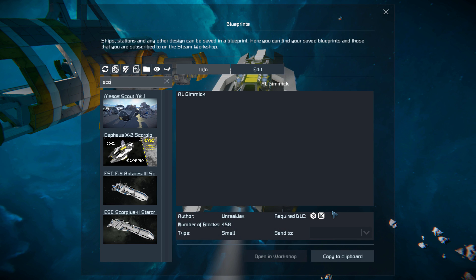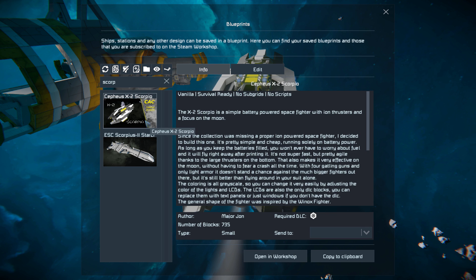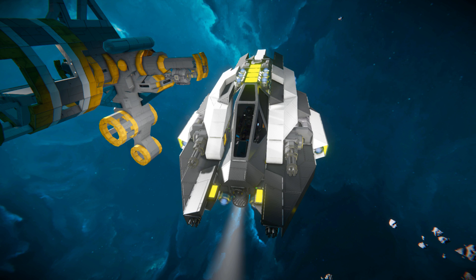Pressing F10 and finding the Scorpio in the spawn menu — the X2 Scorpio is 735 small blocks, requiring the Decorative Block Number 2 DLC pack, and that is for the transparent LCD screens that you can see all the way around the ship in that yellow glowing color.